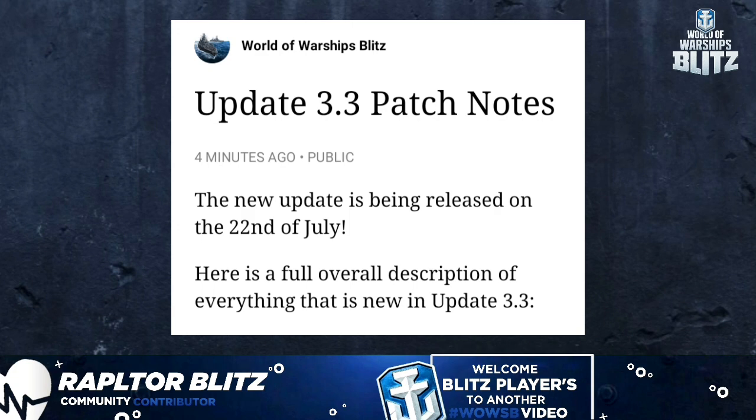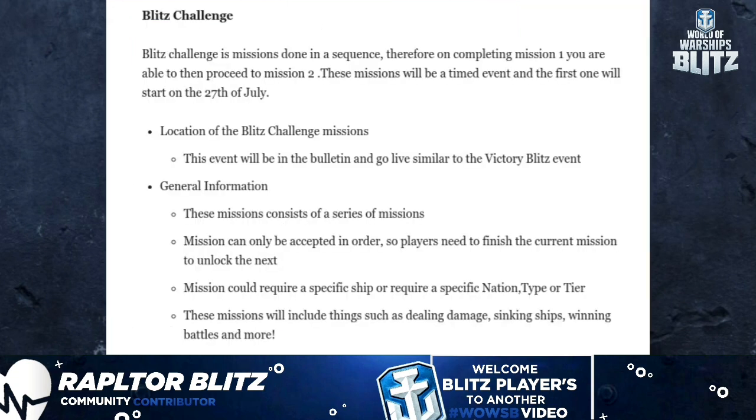Here is a full overview of everything new in update 3.3. Blitz Changes is missions done in a sequence — on completing mission one, you are able to proceed to mission two. These missions will be timed events and the first one will start on the 27th of July. This event will be in the Bulletin and Gold Life, similar to the Victory Blitz event. Missions can only be accepted in order, so players need to finish the current mission to unlock the next.